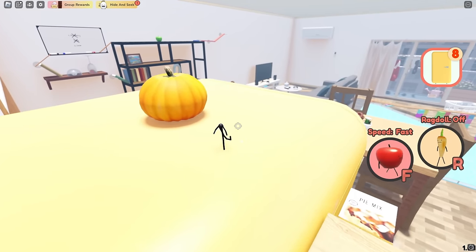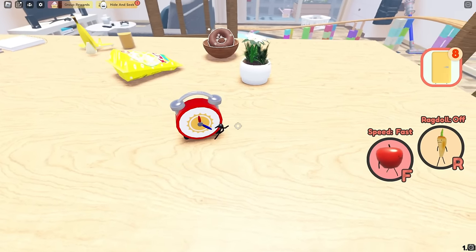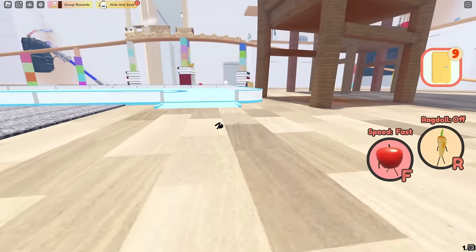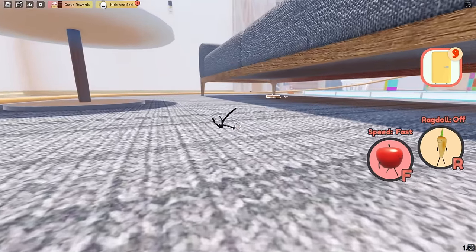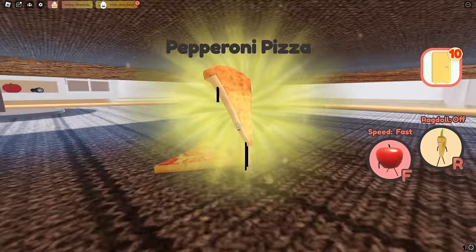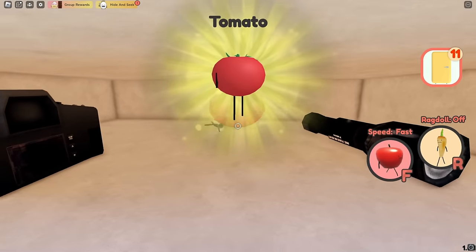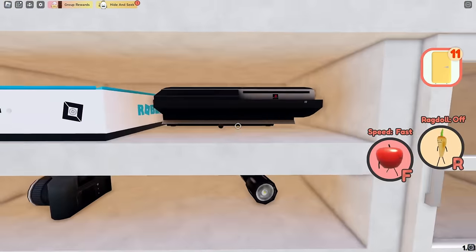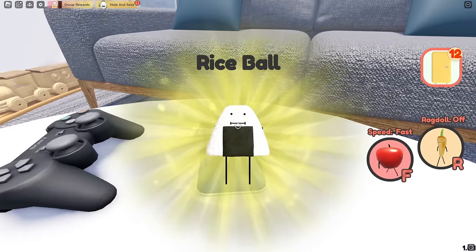Something I forgot to mention when you're up here: jump onto the table and you'll see that there is a donut right here. The next thing we're going to do is come over to the TV area. Underneath the couch will be a slice of pizza, and right up here there will be a tomato. Get right here, jump up to the table, and you'll get a rice ball.